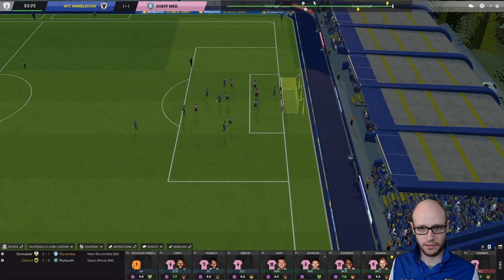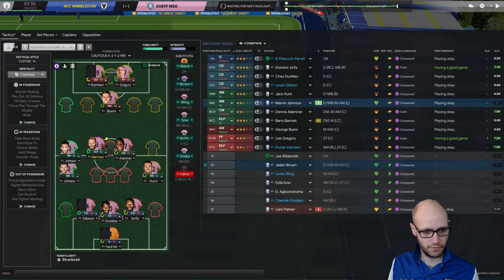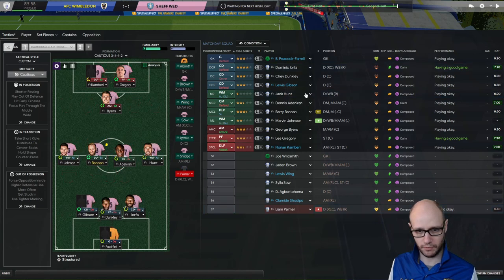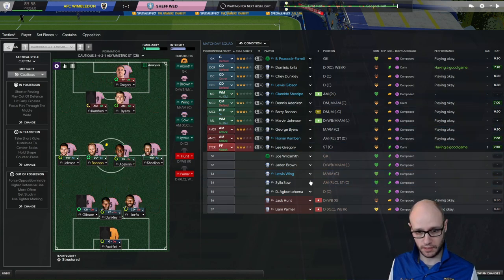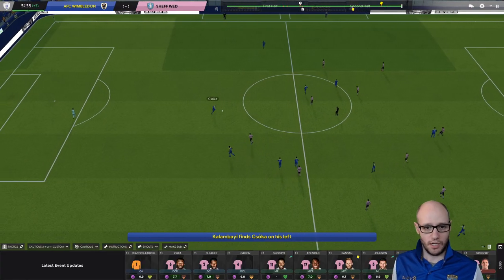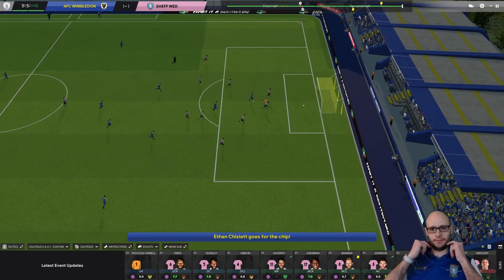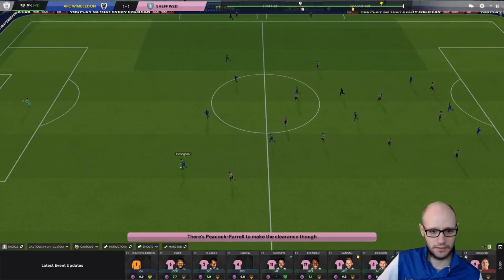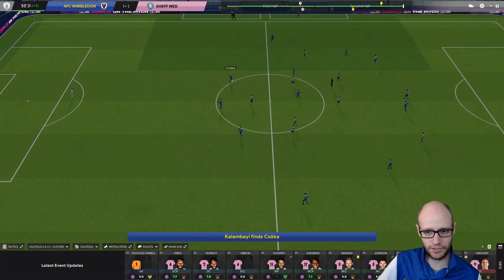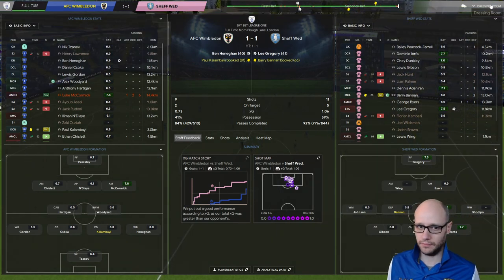Here we go, we've got a set piece. I'm going to try something — what have we got to lose, right? Johnson up as a wide midfielder, same with Hunt. But what we'll do is take Hunt off and play Shadopo as the wide midfielder. We'll keep him as a pressing forward, play two CAMs, and bring on Lewis Wing for CAM Barry. Play Byers as a support attacking midfielder — just a little tweak of our formation. Maybe they didn't like that change then — it's gone very central. One all. Get second place away, I'll take it.